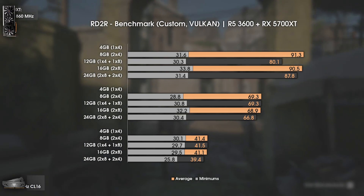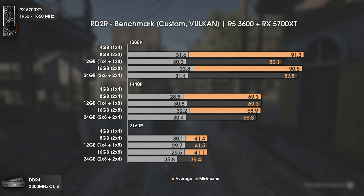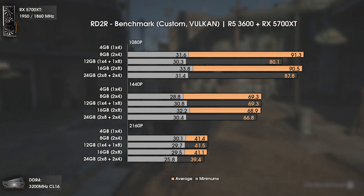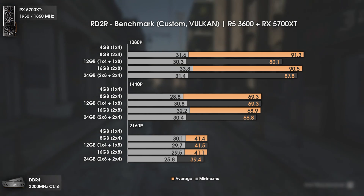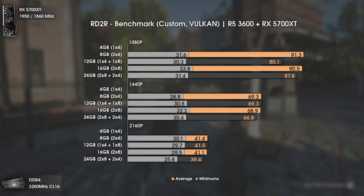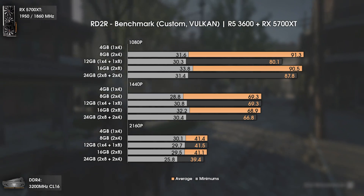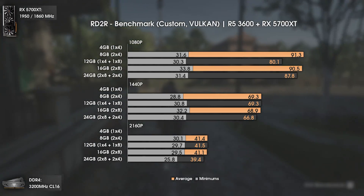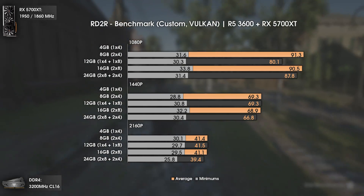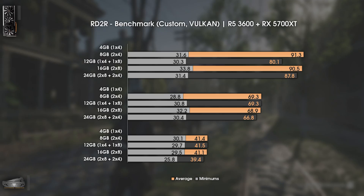With Red Dead Redemption 2 using custom settings and the Vulkan API, the 4GB configuration wouldn't even launch the game. This game uses 8 to 10GB of RAM. It appears even more sensitive to mixed RAM sticks — not only does 12GB perform lower at 1080p, but 24GB also scores lower across all resolutions. This time 8GB and 16GB are the top performers because they use single matched RAM kits.